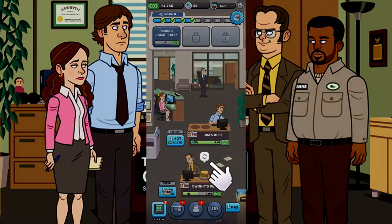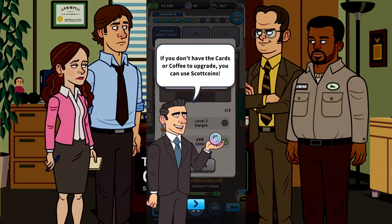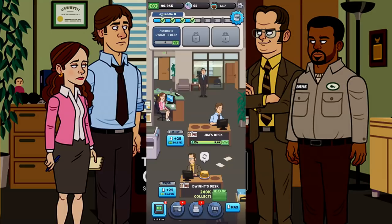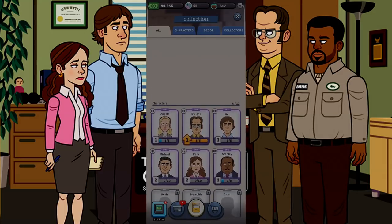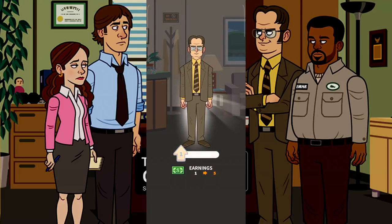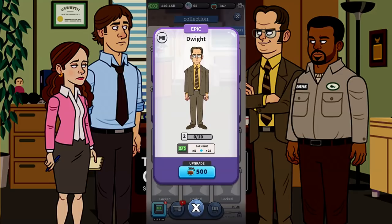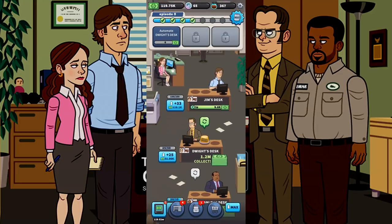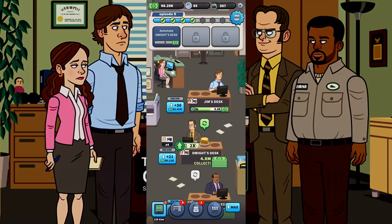They just gave me an Epic level two Dwight Schrute, plus some extra Scott Coins to get it done. Thank you, Michael Scott. So now my Dwight can be upgraded to level two, and now I can automate this bad boy. Now it's a true idle game — you'll love to see it. My Dwight is automated. Let's give him some more leads.